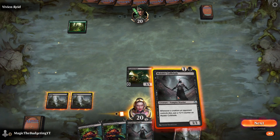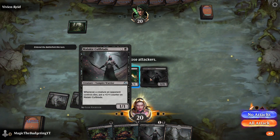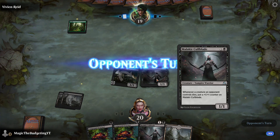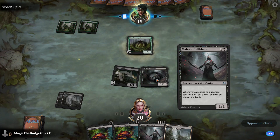Drop another Swamp and we'll get our Malakur Coalblade down. Whenever an opponent creature dies, this creature is going to gain a plus one, plus one counter — so it'll upgrade to a 2-2, a 3-3, and so on.